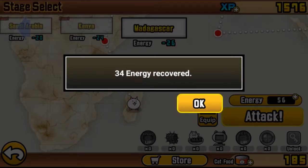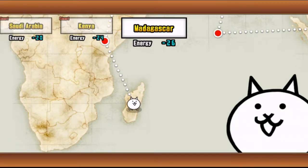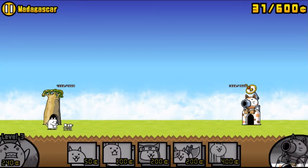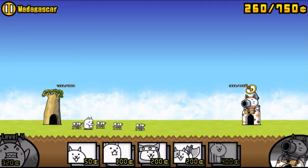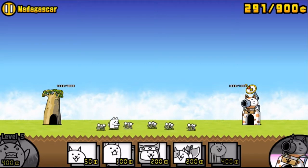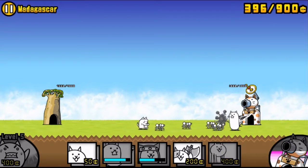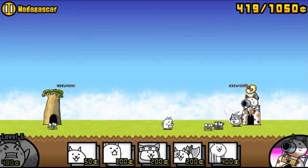We are back and have got 34 energy, which gives us enough to complete the Madagascar level and maybe go back and do some training for treasures. I only need one or two more to complete the wallet upgrade. This level is where we meet another new enemy and he comes out on base hit, which means I have to attack the base. I don't want those guys getting close to my base, so since they are going to start piling up, I'm going to bring out a ninja cat. I don't want to attack the base so hopefully they can kill my cat quickly while I upgrade.